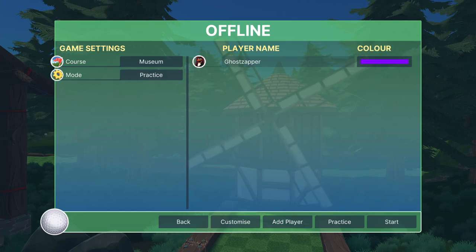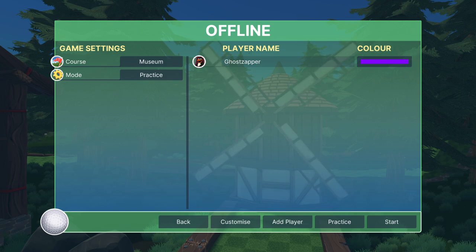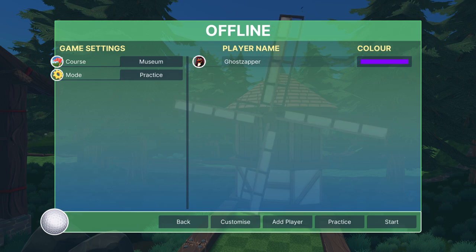Hello and hey, today I'm going to be playing Golf with Your Friends. This time it's going to be the Museum Classic Guide for 2020, the update release. I think I've been saying 1.14 — it's actually 1.114, so apologies for that. We'll get right into the shots as Museum has become one of my favorite courses and possibly Team 17's best edition.